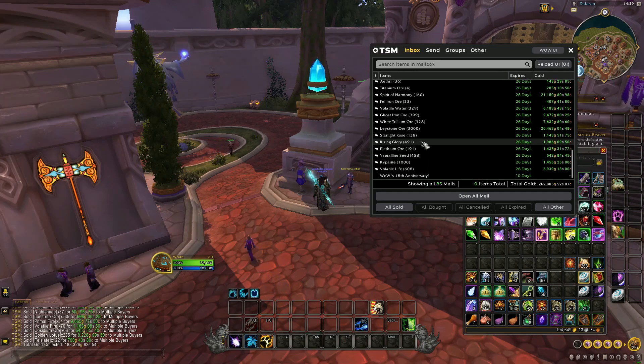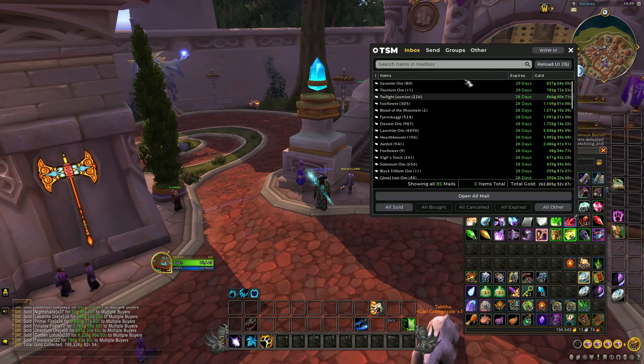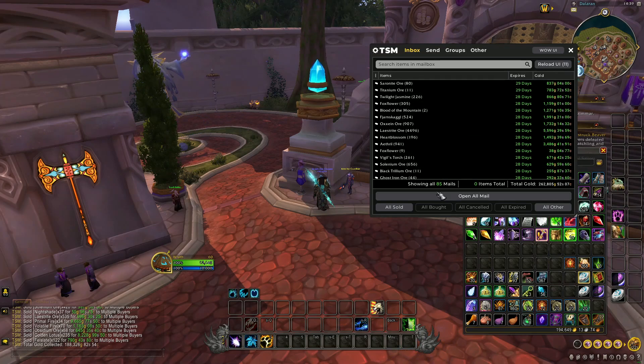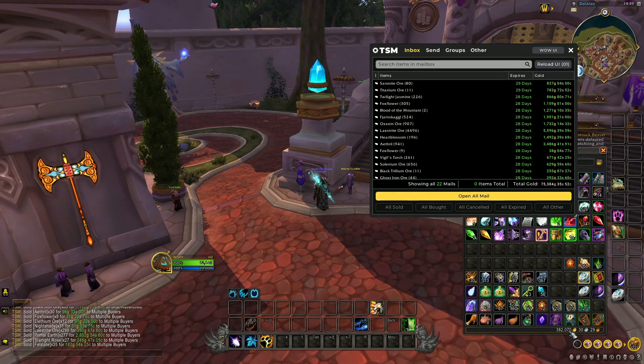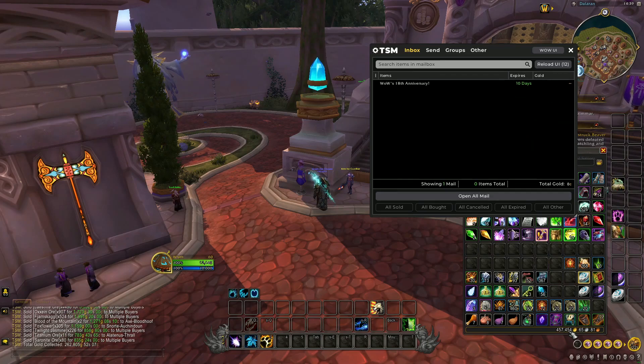Spirit of Harmony is obtained by collecting Motes of Harmony, which drop from random mobs in Pandaria. My total profit is 450k gold — just remember I didn't gather all of this in one day; it's just to show you how quickly you can get gold. I put everything in the auction house and after two hours it had all sold. I didn't invest anything into professions — this is gold purely from herbing and mining, plus a few extra things from killing stuff.